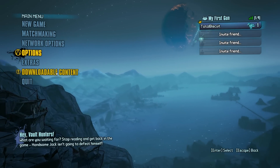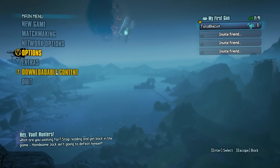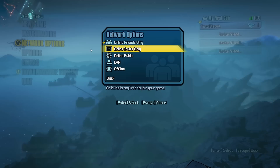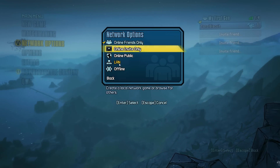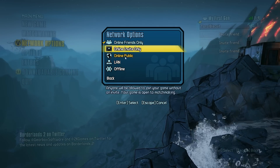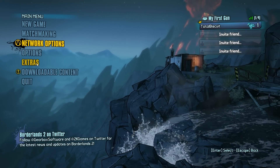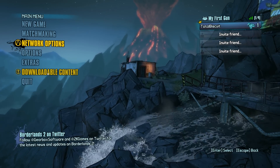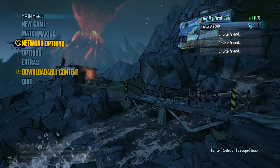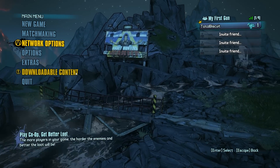We're talking about Steam and Steam matchmaking, which is much, much better than GameSpy. For all my issues with Steam, this is certainly not one of them. You can invite friends from the menu and toggle network options. It has a LAN mode — very cool. There are a variety of online options as well as the obvious offline single player. DLC is already lit up, which concerns me somewhat, though as far as I'm aware there's no DLC available yet aside from the couple of pre-order guns, which you'll probably replace in about five minutes anyway.